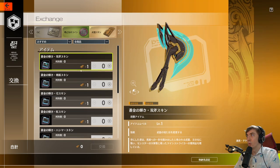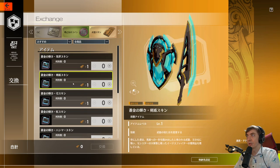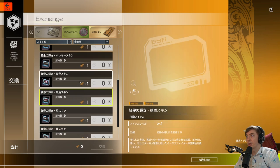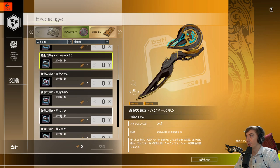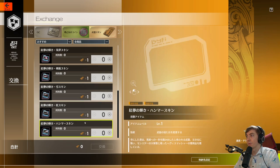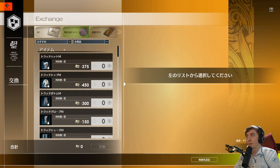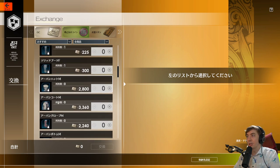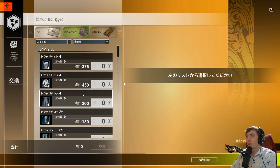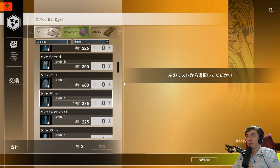Then they have weapon skins, and these you get from paying for the season pass - you get three weapon skin tickets you can trade in. Currently they have different color themes: a black, blue, and gold theme, and a pink theme. Those are some of the things you can get in-game. Glory coins are your main source of free cosmetics, and I expect they'll add more things in the future.